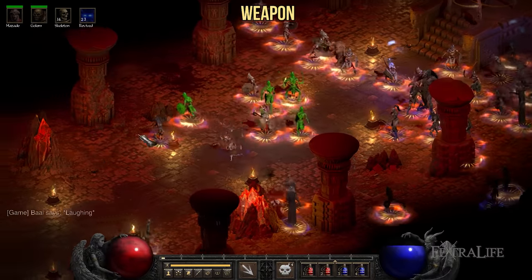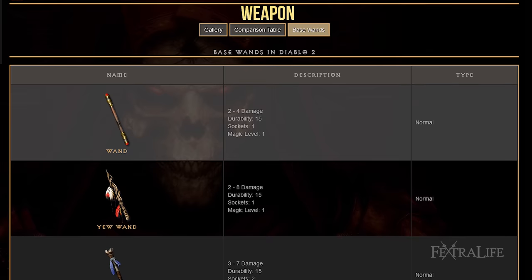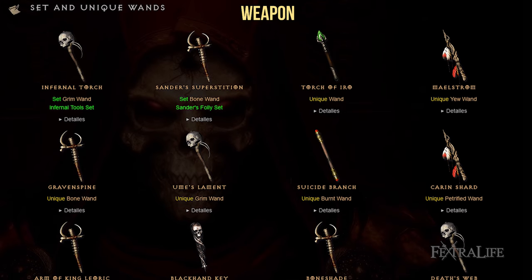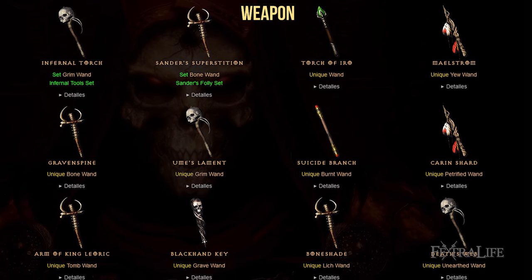For weapons, the first thing you want to be on the lookout for is wands. Wands are the best way to increase your plus skills early on. You can buy them from merchants at any town, or search for magical, rare, or unique ones. For secondary stats, you'll want to search for faster cast rate or any other skill mentioned in this build.